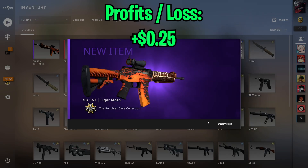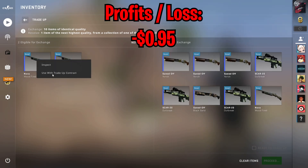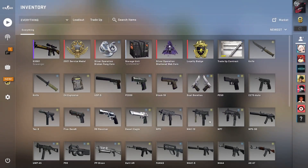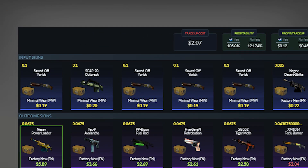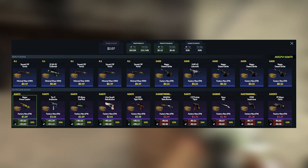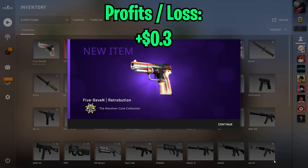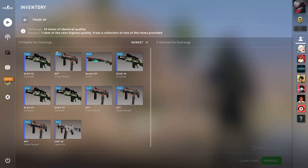Nice! We did get a revolver outcome but it was one of the worst outcomes, so that is unfortunate. Second attempt — a Danger Zone outcome, that hurts. For the third trade-up, switching to the revolver/Breakout trade-up using 5 minimal wear revolver skins and 5 factory new Breakout skins. That makes the odds a little worse — it is now a 50/50 trade-up — but it is still profitable overall. We got one of the revolver outcomes, but one of the worst ones yet again, so luckily unlucky yet again.